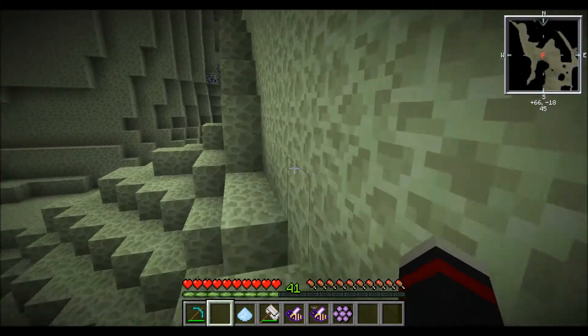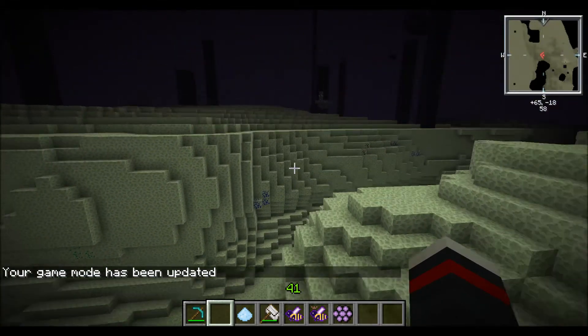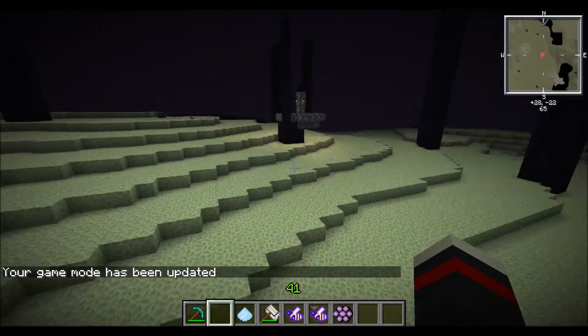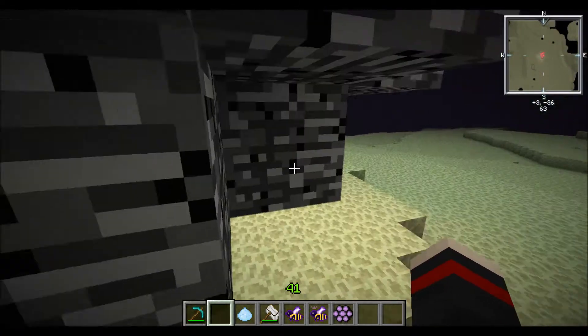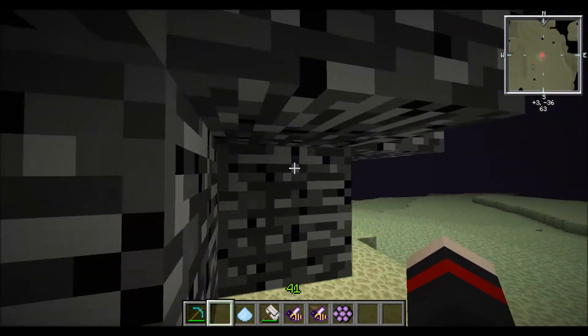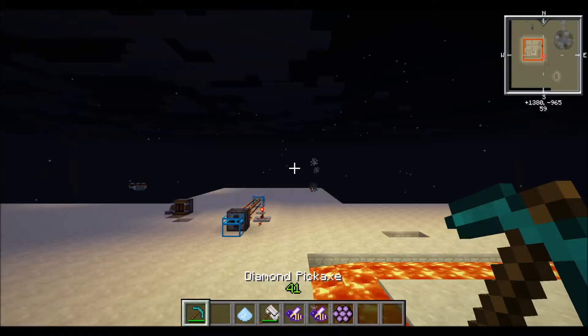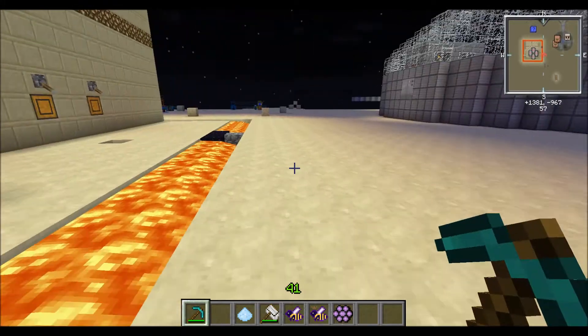Now we'll go back to the testing world. I have to make sure I'm in the testing world and in gate mode one, because the last time I exited the End in the testing world we ended up in the lava ditch around my power design. And here is the end — I've seen this pretty tiny. Of course this time it doesn't.